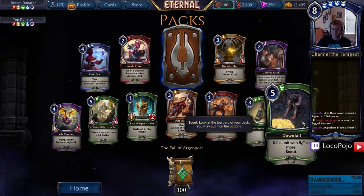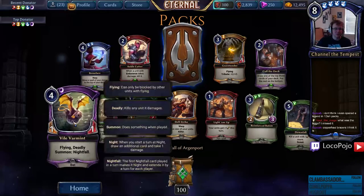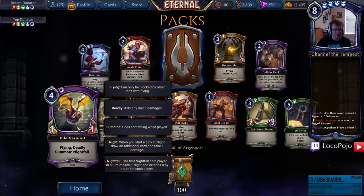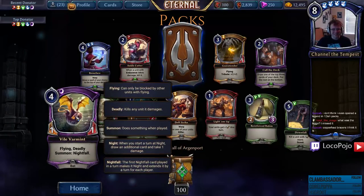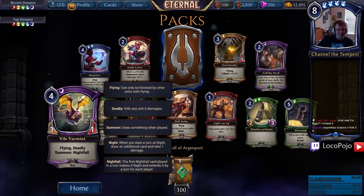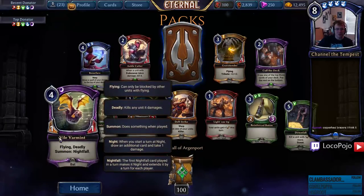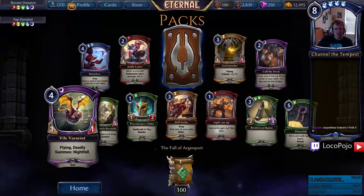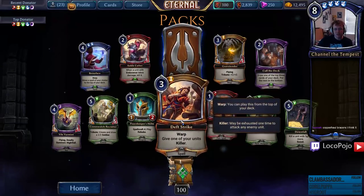Downfall — this is a cool little Vanquish effect with Scout that seems very solid in draft and other places. Vile Varmint — Flying, Deadly, and summon Nightfall — it's so just fat. Card's actually probably reasonable as a draft common — you now have two Deadly units. Death Strike looks good — a straight Killer effect on a Warp, that seems solid.